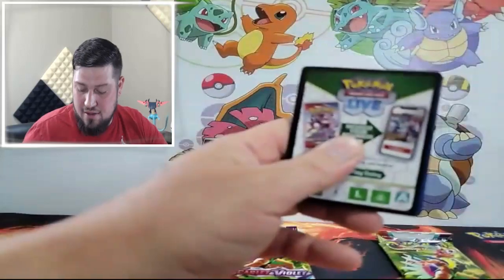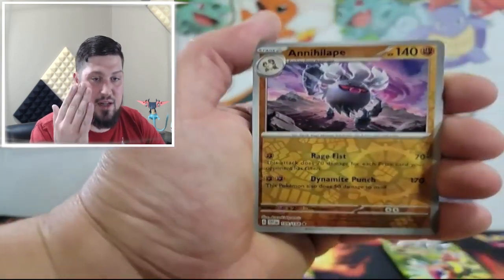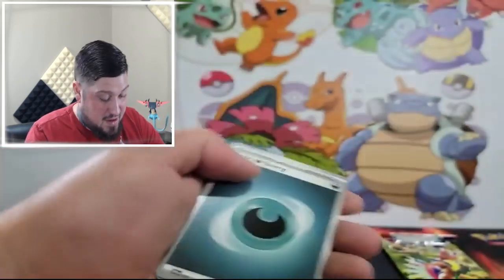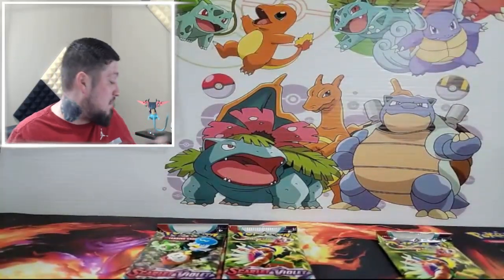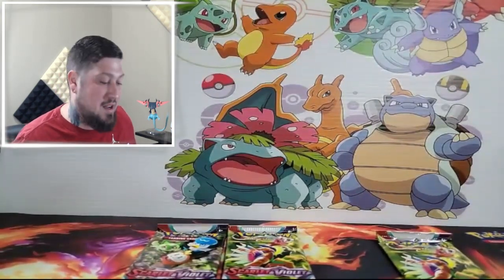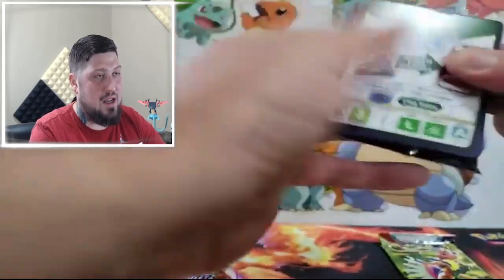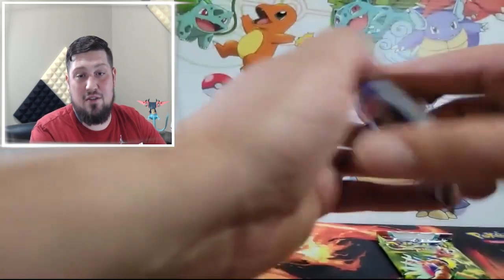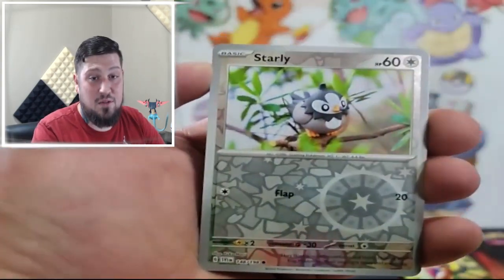Cariodon — I actually have the Scarlet and Violet promo at Beckett right now. I don't know when that's gonna be back from grading, but I got a bunch of cards there — I think 14 or 15. I just sent a lot out because I didn't know which ones to choose. I sent that out with a bunch of Alligators and a Mewtwo V-Star and some other stuff.